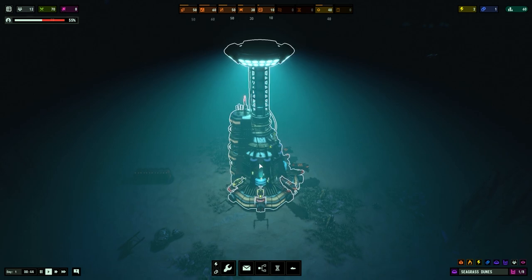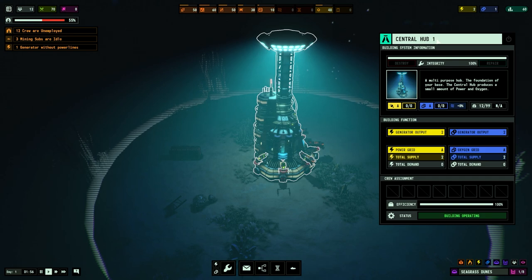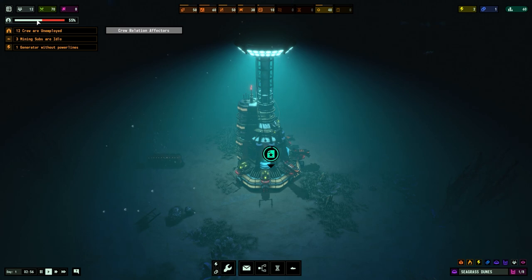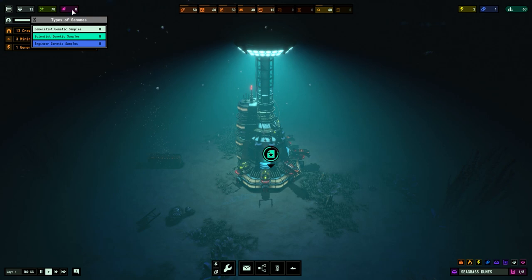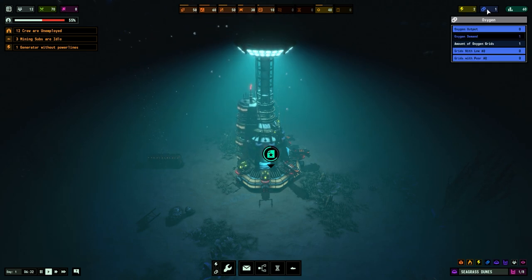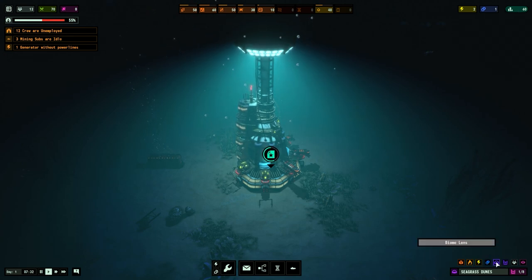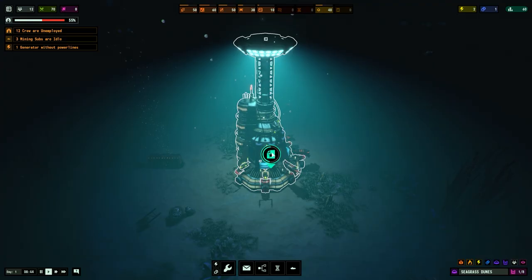I'm going to skip the cutscene. This is our main play area - we are on the ocean floor. We have our main central hub, it says central hub one so I'm assuming you can build more later. Top left we have our objectives and overall crew relations. We have 12 crew, also food production - which I think at the time of recording is bugged. We also have types of genomes; you basically gather samples in order to clone. Resources are on the top like scrap steel, concrete, quartz, etc. Power and oxygen production is on the top right, followed by research data, lots of overlay options on the bottom right, and then time controls and construction.